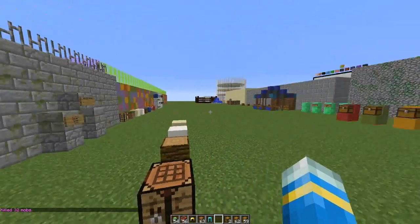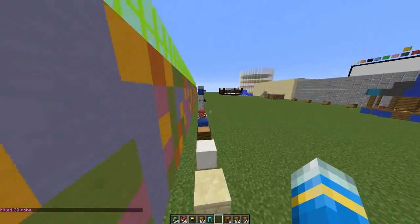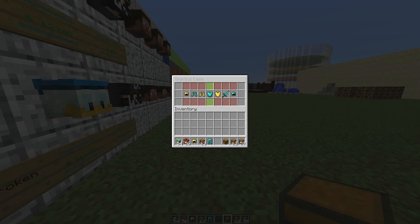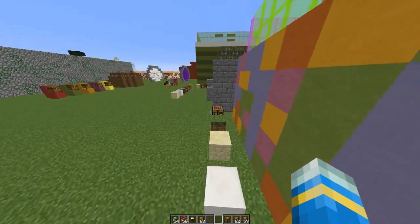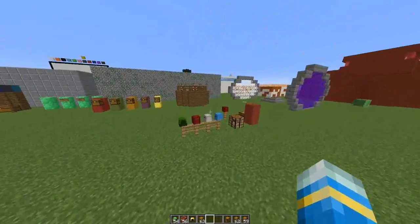Welcome to another plugin tutorial, and today it's on Item Cases. This plugin is based on a system where you can open a case. Let's have a look at this test case — it will flick through all the items inside, slow down eventually, and just pick one at random. It's similar to CSGO cases in that regard. You can create new cases, edit what's inside, and set the chance of getting various items.